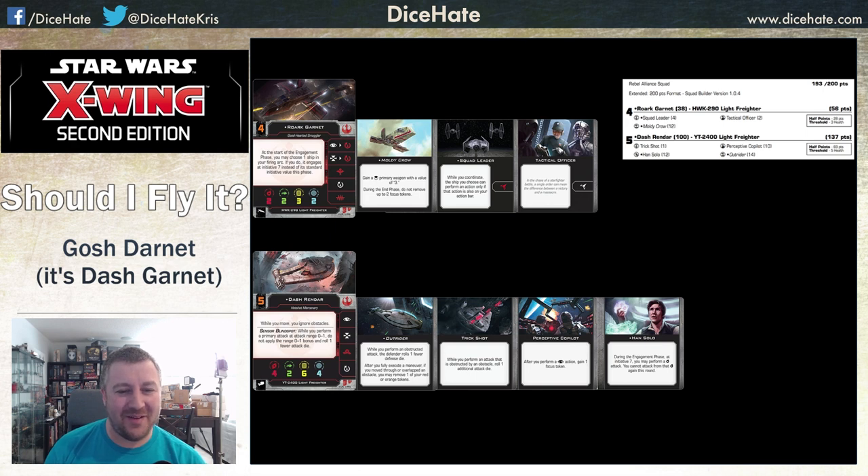Then we get to the money in the list: Dash Rendar coming in at 137 points, Initiative 5, with the Outrider title. He denies the extra dice for being obstructed and Trick Shot synergises pretty well. You're going to be messing around with obstacles anyway being Dash, so you ignore them for moving, you don't give extra dice when you shoot through them, and you gain an extra die. Pretty nasty.